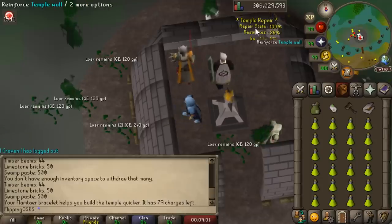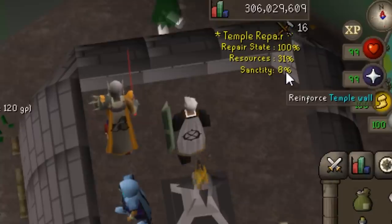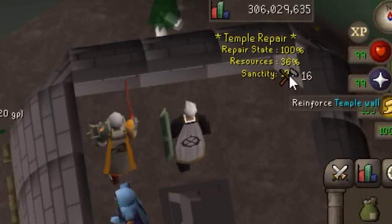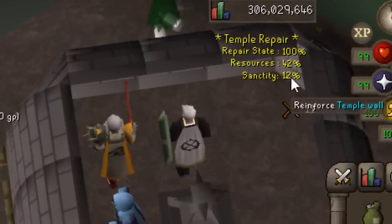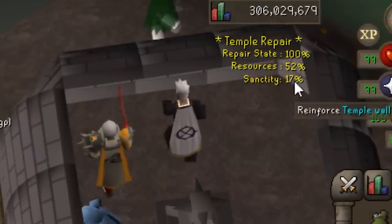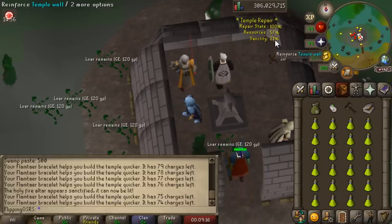You only have to click once and your character will continue doing it for a while. You'll notice every time you repair the wall your sanctity percentage is going to go up. The way you make money with this method is by using the sanctity percentage to convert olive oil into sacred oil, and you're also going to be getting crafting experience along the way.